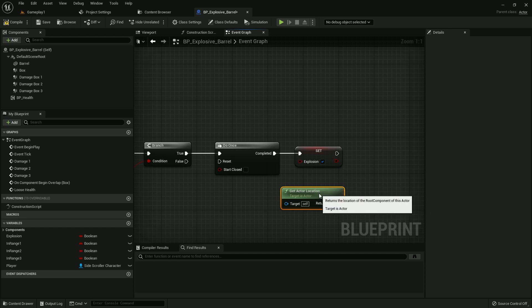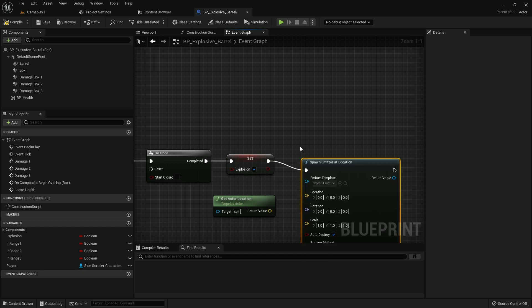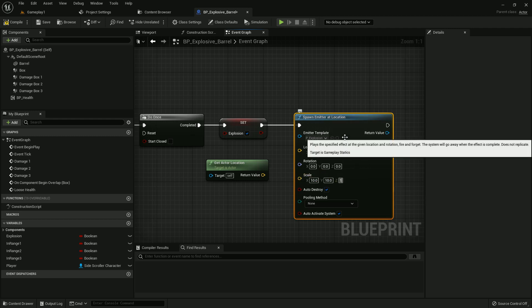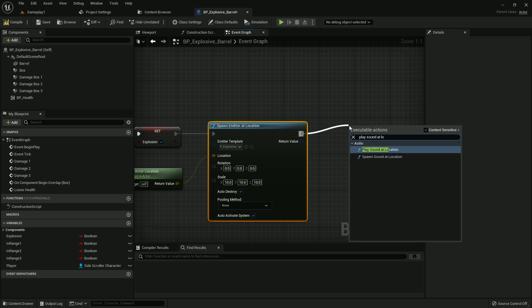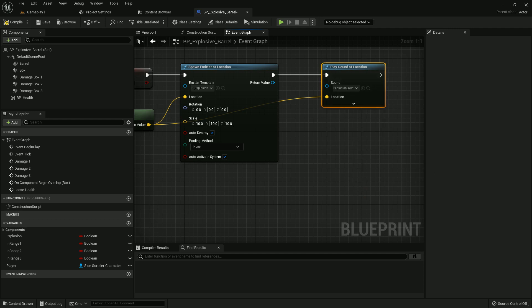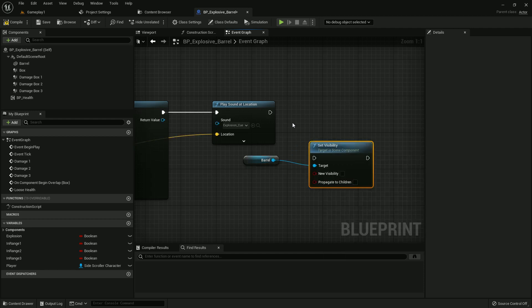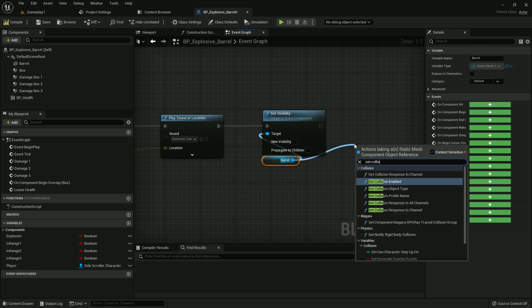Now find Get Actor Location because we want the explosion at that location. Add Spawn Emitter at Location — the emitter should be Explosion and the scale should be 10, 10, and 10. Add Play Sound at Location — the sound should be Explosion Cue with a volume multiplier of 5, connected to the location. Add the Barrel reference and Set Visibility, then add Set Collision Enabled set to No Collision.